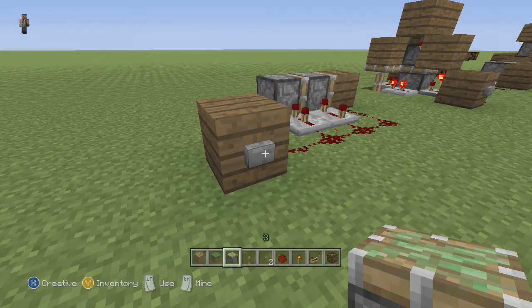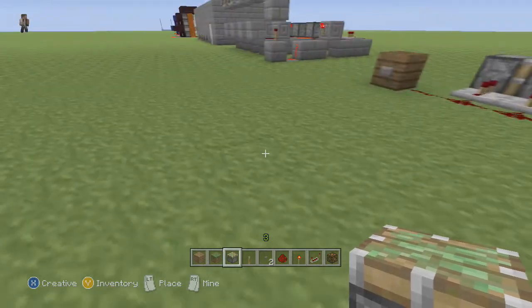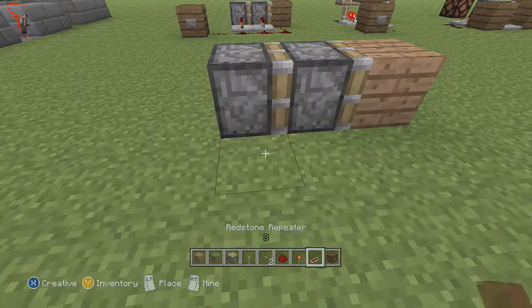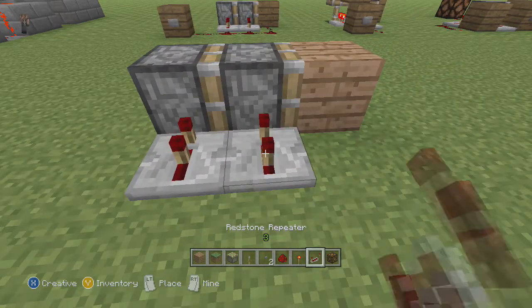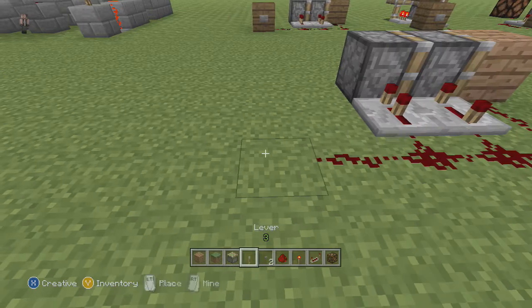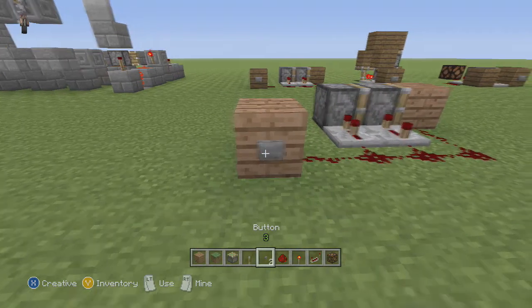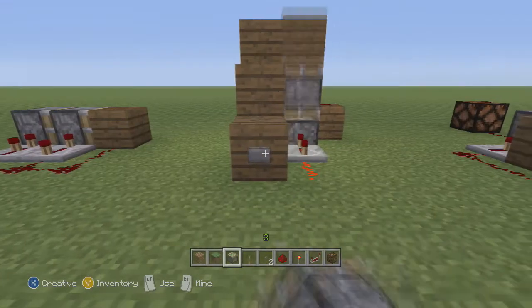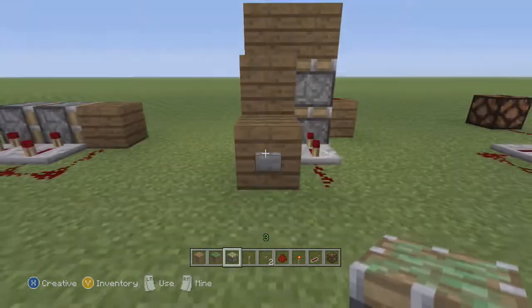This one is a double piston extender. It's very easy — you're just gonna need two pistons placed like that, and a block that you're gonna push. You want to delay the first repeater by one and the second repeater all the way, then a single redstone going into the block. It's gonna extend and then pull it all back.